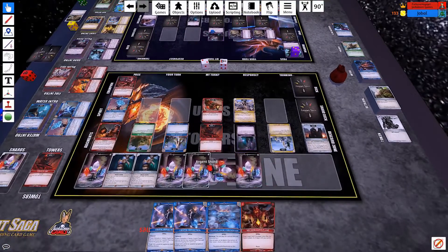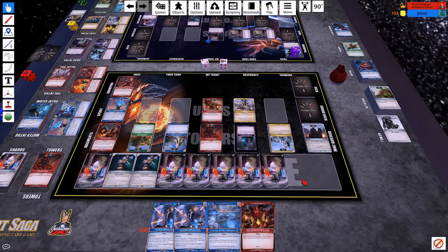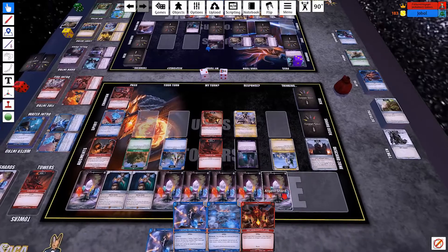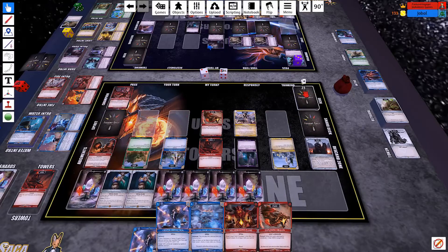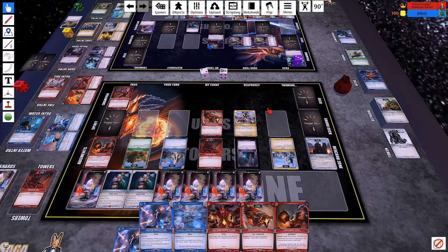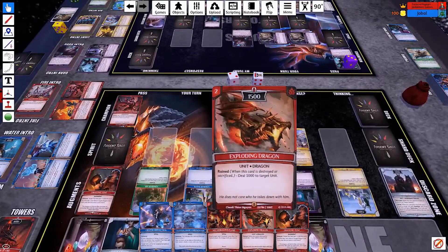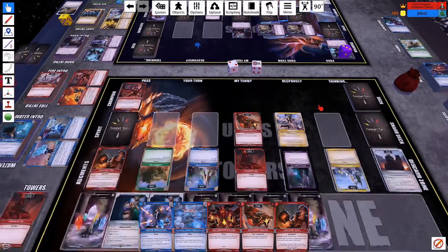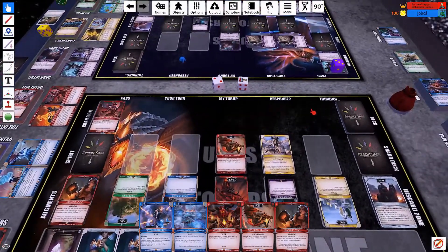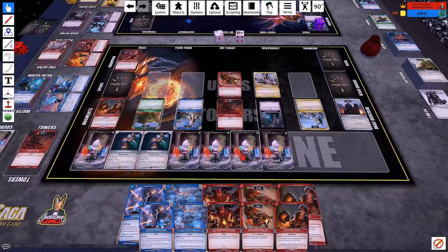I draw — not something stupidly big, unfortunately. I've got 8 crystals. Shard Drain to draw a card, then Soul Burst to draw a card. It's one 1500 — if I give it plus 2000 that's 3500, which is still not enough to beat Dragon's Flame, unfortunately. I've still got three, six, seven. Target Tower.